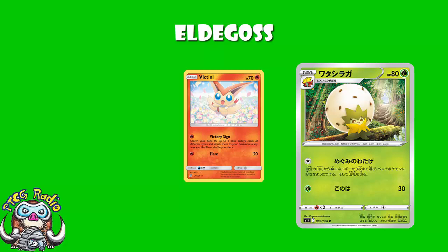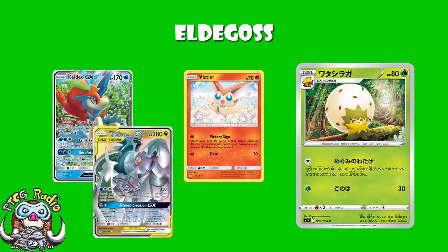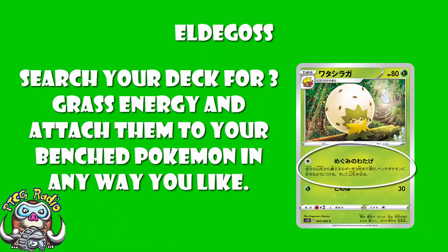But it is limited to Grass energy. But if all you want to do is accelerate Grass energy, this is perfect. Now, the Victini's seen play in some decks with Keldeo GX and Arceus and Dialga and Palkia, which incidentally was great for those, because you've actually got a deck that relies on a mixture of both Water and Metal energy. So, that's kind of cool. So, why would this not work in a deck that wants to use Grass energy? I mean, the biggest issue here is, of course, that it is a Stage One Pokemon, so you have to wait a turn. You can't just do it straight away. You've got to wait a turn to evolve up.